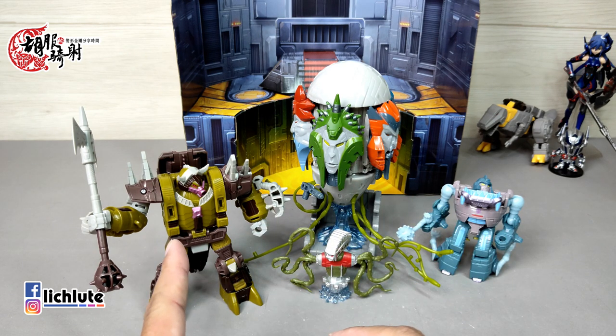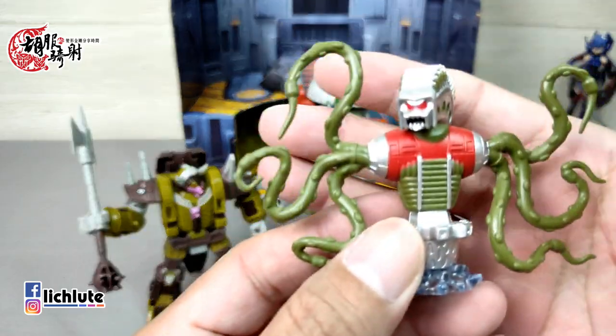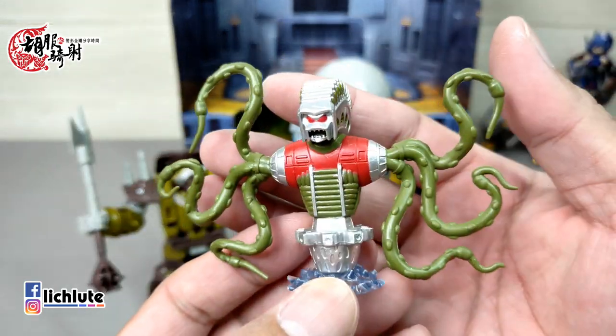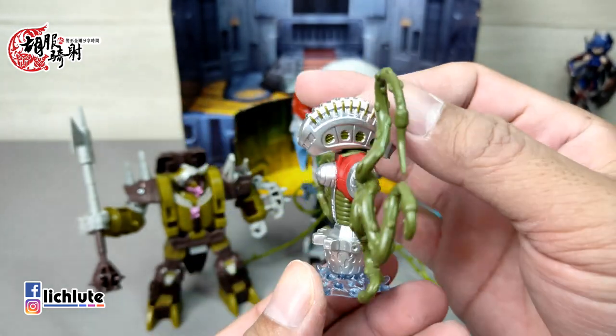这里头Last Class的鳄鱼精、Voyage Class的五面怪、还有Command Class的鲨鱼精，我都有同模的角色了，所以就更加会犹豫没有把它入了。我们就利用这一集来给大家做一个快速的分享。首先来讲一下这个昆特沙星人，这是这个组合包里头最特别的一个存在。